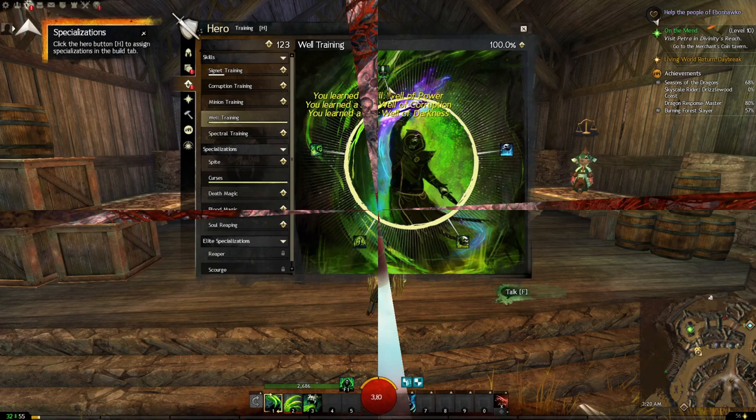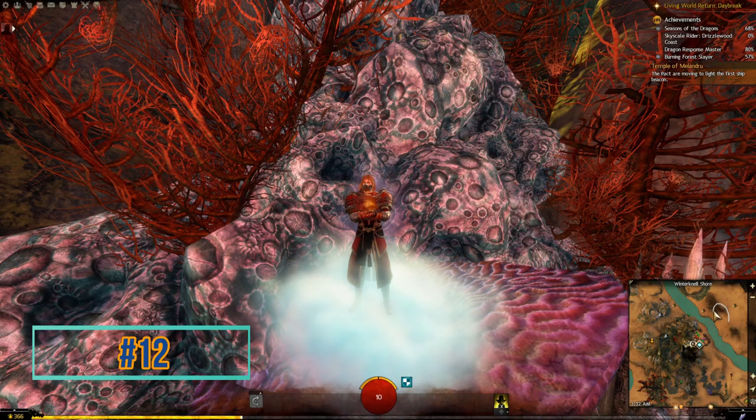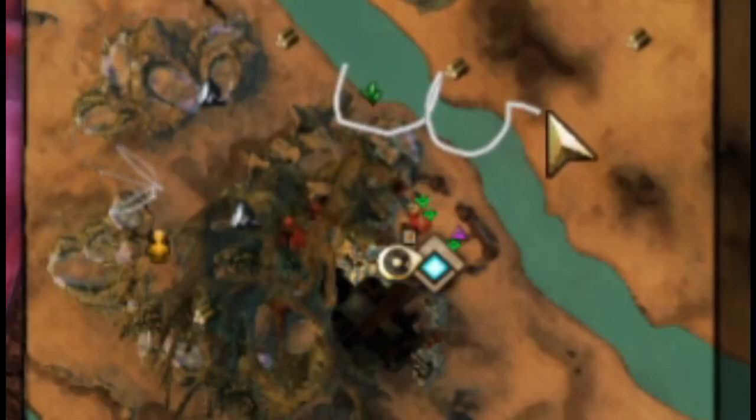If you hold Shift and right-click on your minimap, you can actually draw on it — battle plans, directions you plan to attack, or whatever you want. You can draw things indicating which direction to move or coordinate with your group.